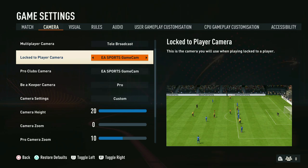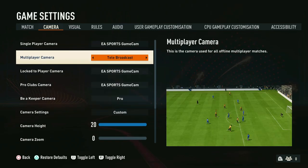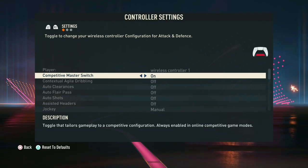One last thing to note is that different stadiums have different vantage points and can affect the camera positioning. For instance, Stamford Bridge has a camera that's a lot lower down in the gantry, so it'll have a different feel even when using tele broadcast on 20 height and zero zoom — compared to a stadium like the Bernabeu which has a higher vantage point. We prefer the Bernabeu, Anfield, or the Parc des Princes as these give the best angle for tele broadcast. Be mindful that some stadiums have different vantage points which can affect camera positioning.